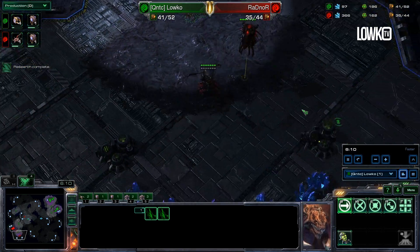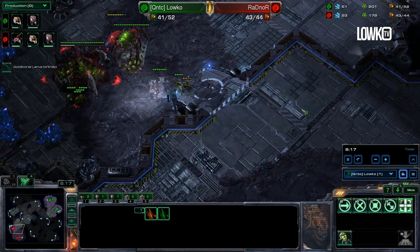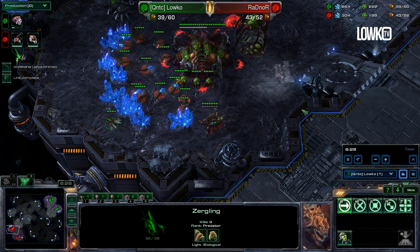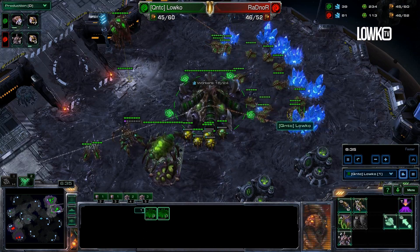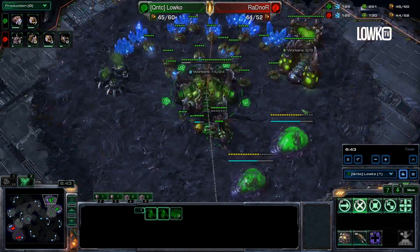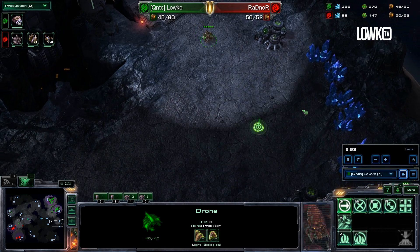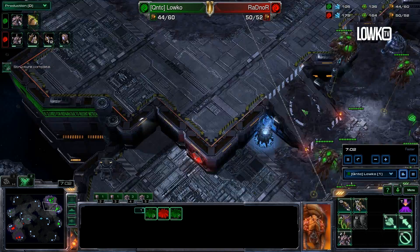What I'm looking for right now is basically if there's something cheesy going on - do I see a Roach Warren, do I see a Spire, do I see a Lair, do I see anything? So far it looks to be a pretty standard build order by my opponent. I'm a little bit early on the scouting part so I'm not too worried. He had pretty decent saturation going. I have my two Evolution Chambers up right now, and since I'm not going to be mining as much gas as my opponent I can actually go for a much earlier third base.